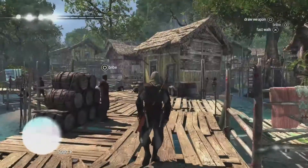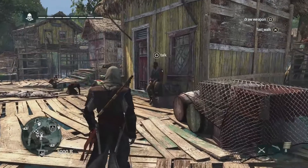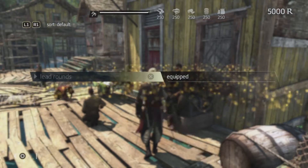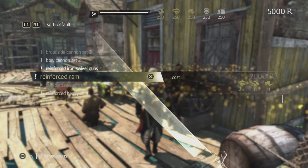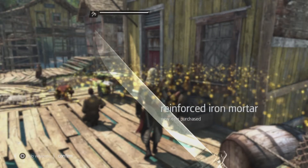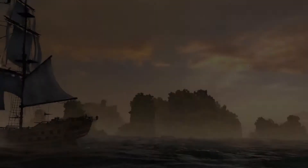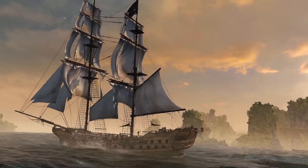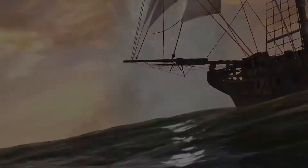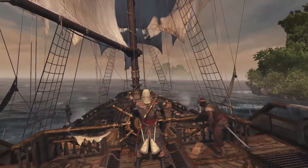Now that we have cargo and the blueprint, we can build the upgrade. Fisherman villages are the perfect place to find the harbour master who will build that upgrade for you. The Jackdaw has many upgrades — four weapons, four defences, four utilities — and you'll need most of these to take out the biggest challenges in this game world. You also upgrade Edward through harpooning and hunting, gaining goods to upgrade the number of weapons he can carry, his pistols, and even his armour.